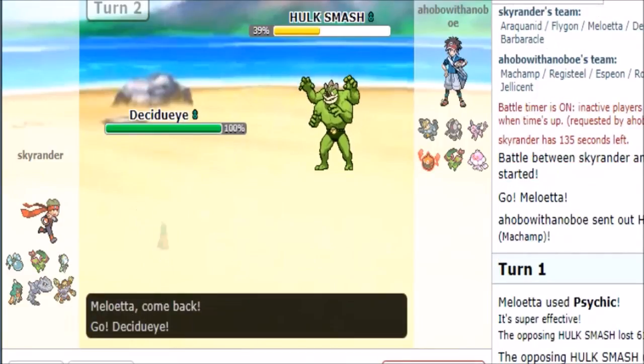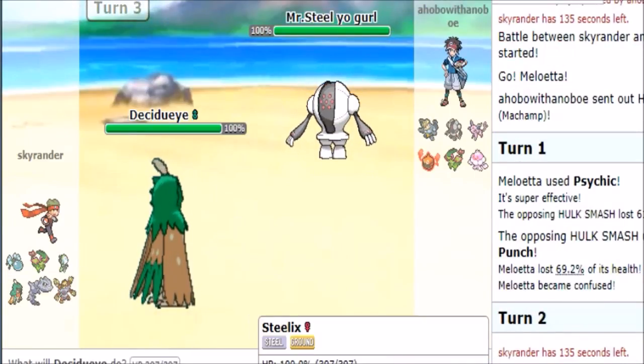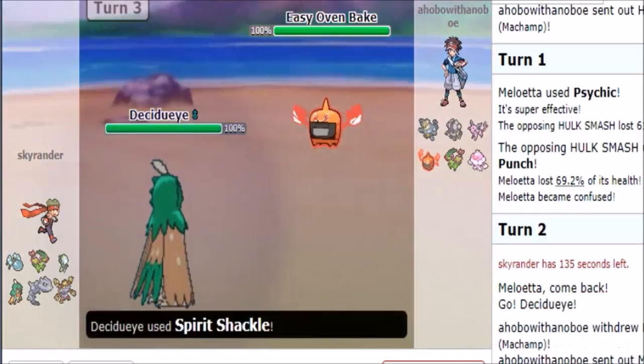I gotta send in — since it's an assault vest situation, I kind of want to send in here, it's a bit risky, but let's do that. As it brings in a Mr. Steal Your Girl — we can just spirit shackle him here since he's gonna be locked in.